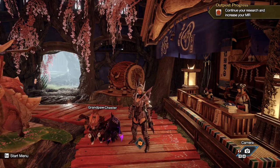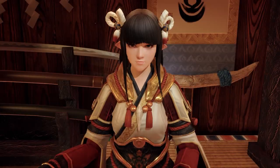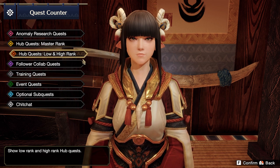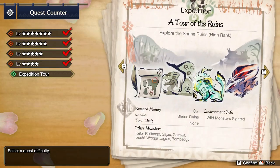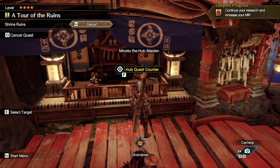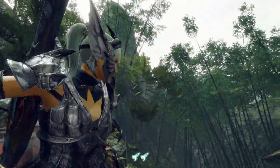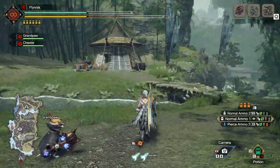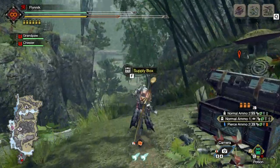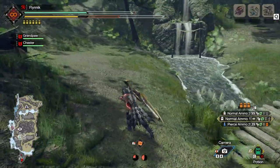Most people are just going to get this by playing the game normally, just doing quests. But if you're really having trouble with it, you can go into an expedition tour — doesn't matter which one — and just spam wire dashes. I'm not sure if it works in the training area, but it might.